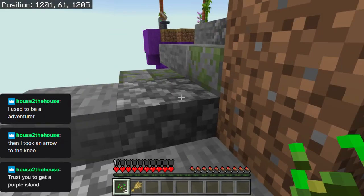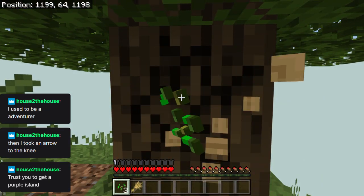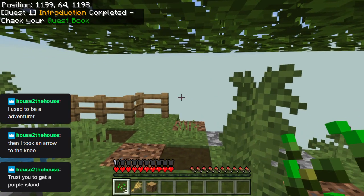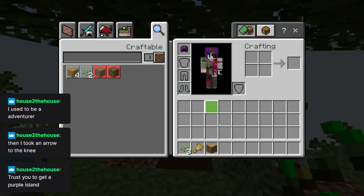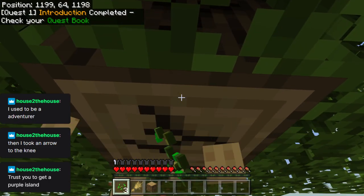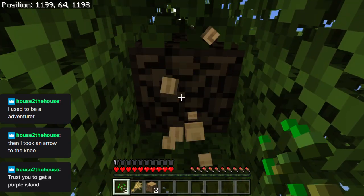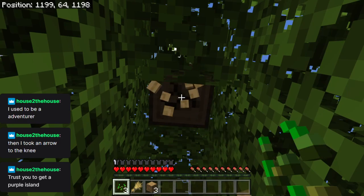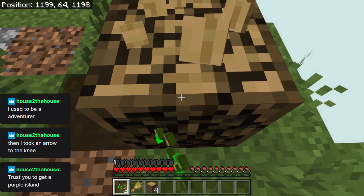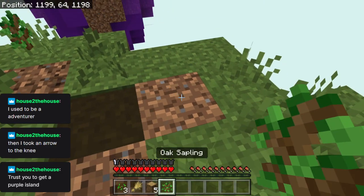So we need to start how we always start — punch a tree. Trust you to get purple island. Of course. Introduction complete — check your quest book. We don't have a quest book. It might be that thing over there. Had to get a purple island — it's always got to be purple, or light blue, because that's the closest to turquoise. Cyan's okay, but not as nice, in my opinion.